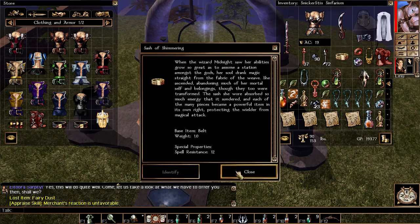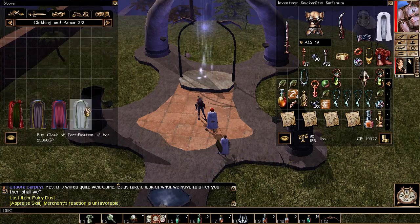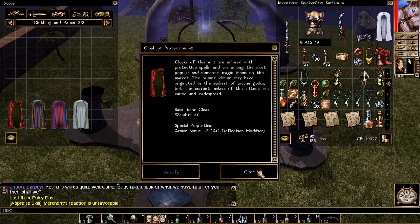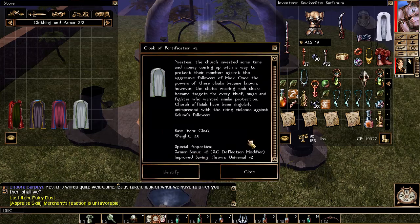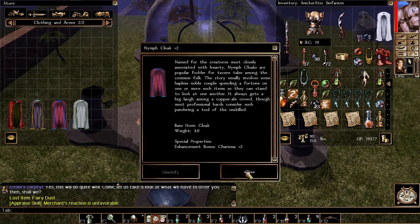So this sash of shivering is 12 spell resist. These cloaks have an armor bonus of plus two, and saving throws universal plus two. That's a nice cloak. Nymph cloak - charisma plus two.